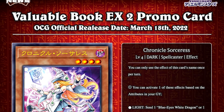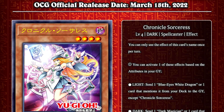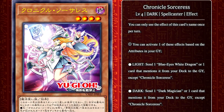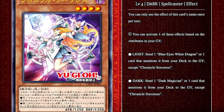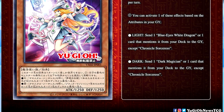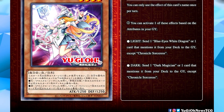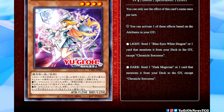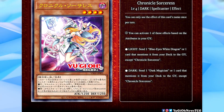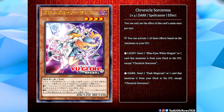Speaking of Dark Magician and Blue Eyes decks, let's talk about their new support card, Chronicle Sorceress. This is the follow-up to Chronicle Magician, a card revealed in 2021 that I didn't think was very good. Chronicle Sorceress is a level 4 Dark Spellcaster effect monster with 1250 attack and defense. Once per turn, you can activate one of these effects based on the attributes in your graveyard: if you have light monsters in your graveyard, send one Blue Eyes White Dragon or a card that mentions it from your deck to the graveyard; if you have dark monsters in your graveyard, send one Dark Magician or a card that mentions it from your deck to the graveyard — except Chronicle Sorceress in both cases.